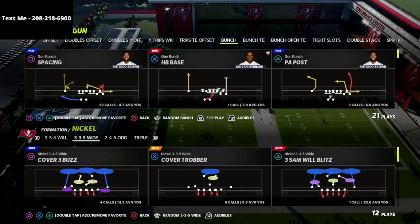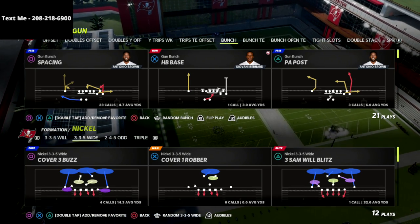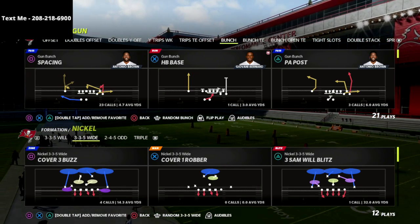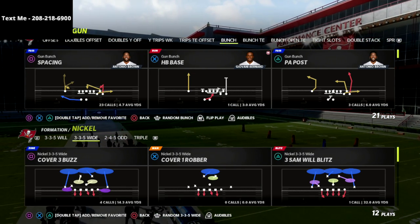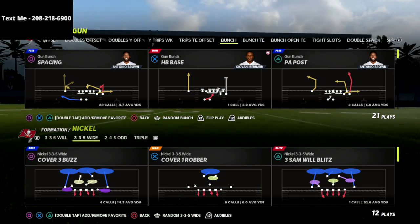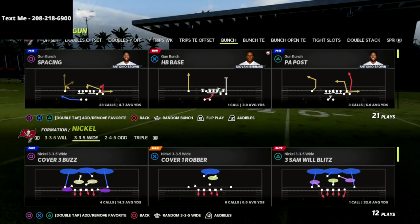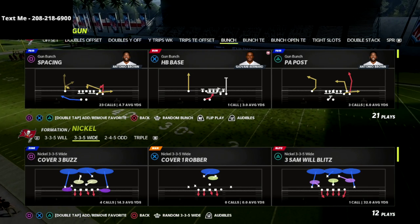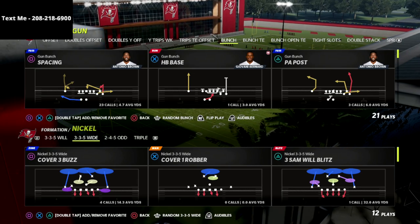In my text message membership right now I've got a one-hour breakdown on the 3-3-5 Odd and a one-hour breakdown on the Gun Bunch. If you want both of those videos for free, as well as all the content released every single week, just text the word Madden to 208-218-6900.